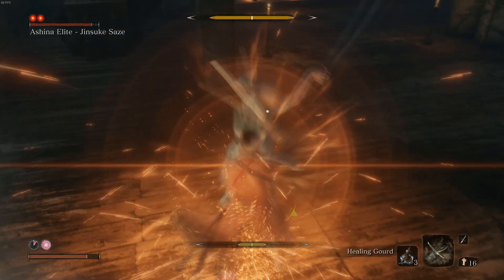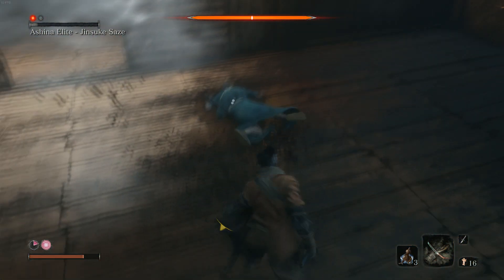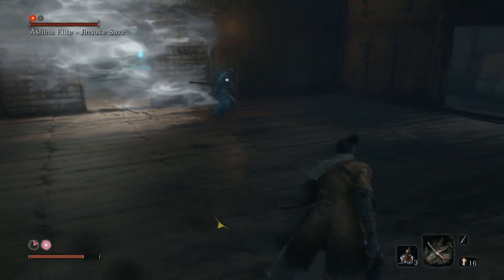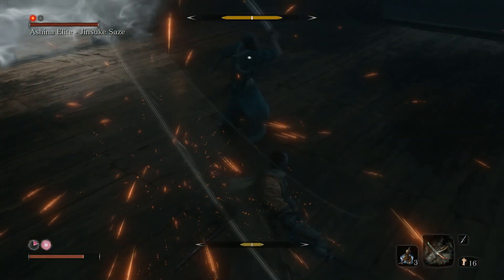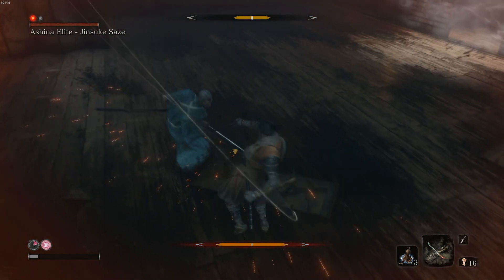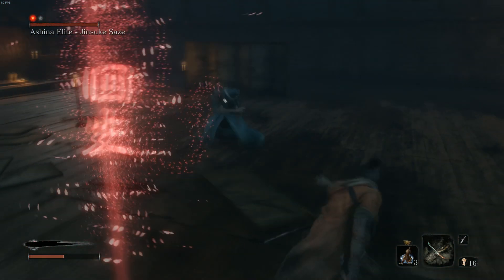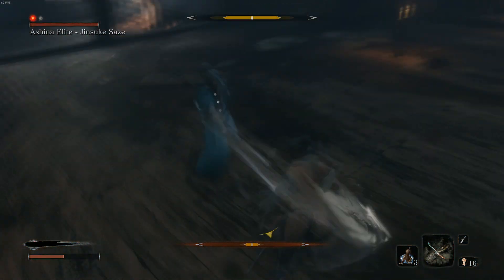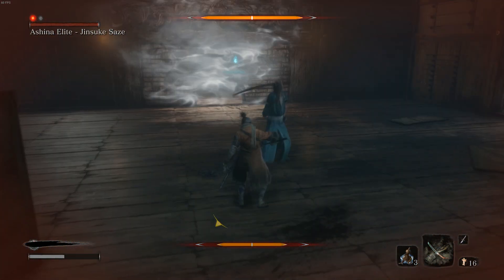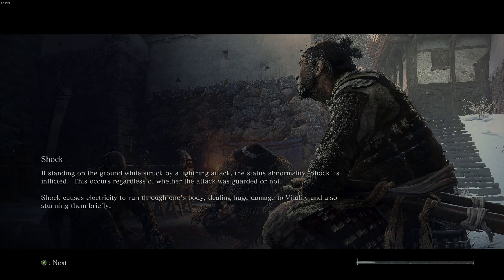So far, the best I've done against Jinchiro is taking off a quarter of his first health bar, and he has two health bars and then a special third phase. It's going to take me a long time to beat him. If you've played the game, you know there are other directions I could go — I don't have to keep slamming my head against Jinchiro. But in the other directions, I am stuck fighting a rifle-wielding miniboss in the snowy mountains, and I have not beaten Lady Butterfly, although I'm pretty good at her first half. I'm pretty much stuck at a wall every direction I go.